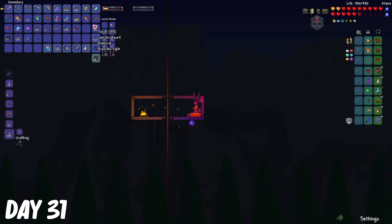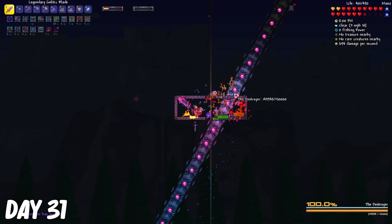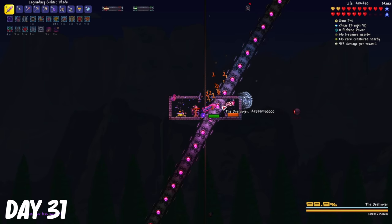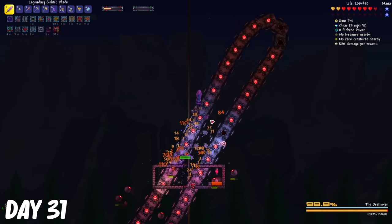When night fell, I summoned the destroyer, and it actually reached up to me, so I got messed up by that. Without my usual box strategy, I had no way of actually winning against this thing.